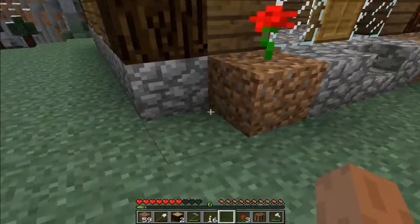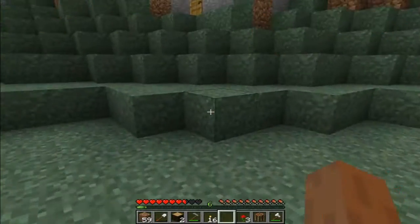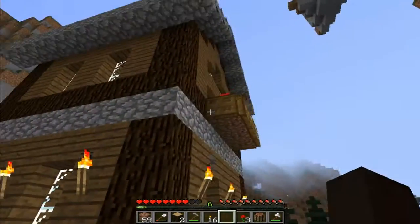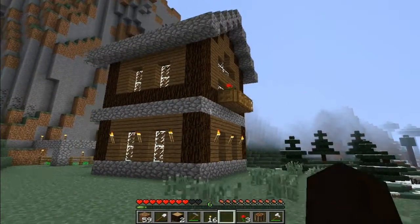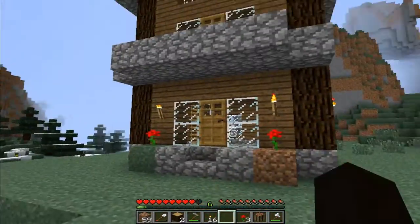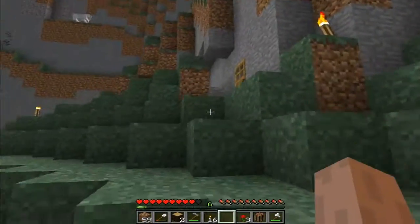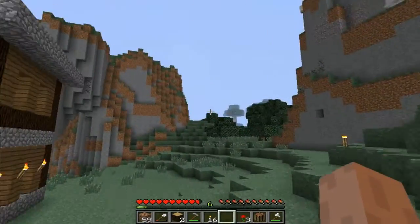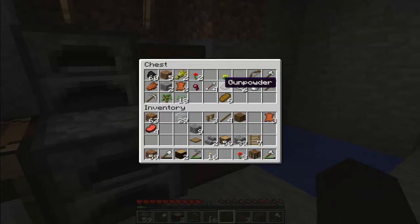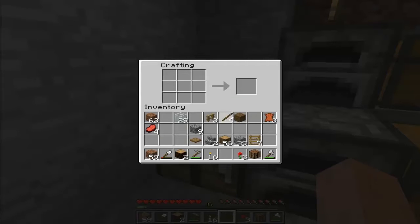This will look nice because the grass will come up on both sides, so it'll look like this. The house is looking pretty nice, I think, for our first house. I completely forgot about the porch and overhang of the porch. We have a few fences, but definitely not enough.